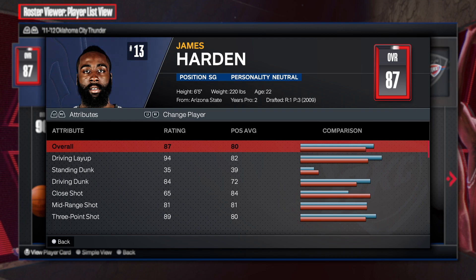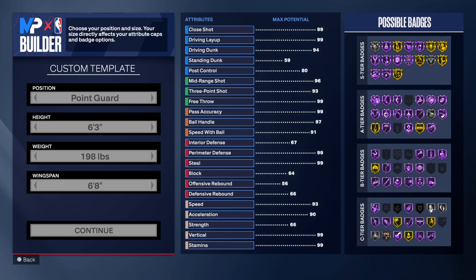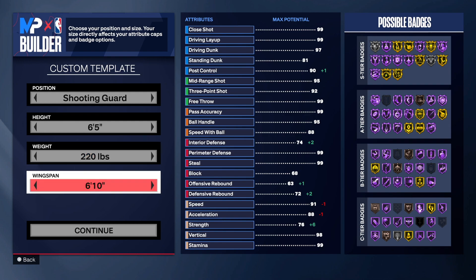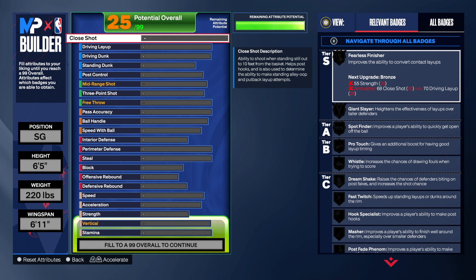We are in the MyPlayer builder. First and last name: James Harden. Left hand is what James Harden is. Jersey number 13. We're making a shooting guard, so stay at 6'5", put the weight up to 220, and then go to 6'11" on the wingspan.